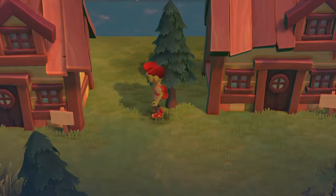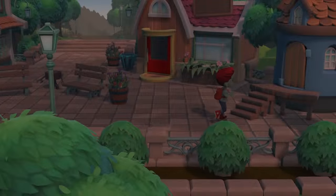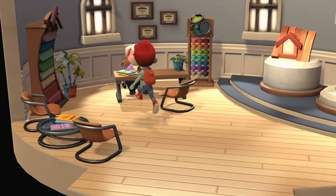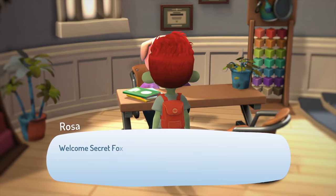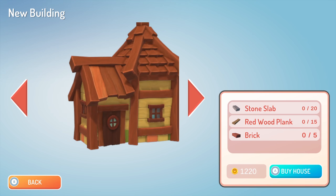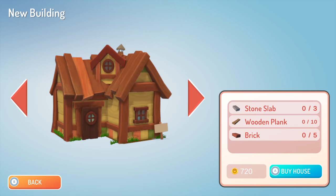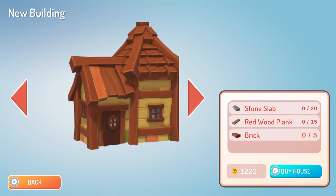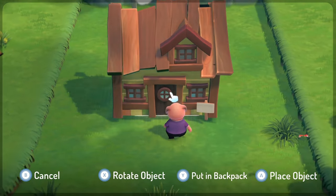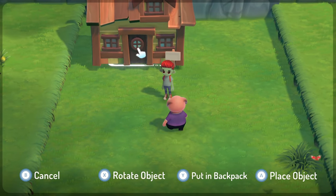On day 7, the real estate office is open and Rosa the capitalist pig is waiting inside. Looks like I need to not only pay for the houses but gather materials as well, and there's only one house type I can easily get materials for right now. I'd really like the little round one, but that requires red wood, which is something I haven't seen yet. So instead I designate a spot for a new boring rectangular house, which is going to take a few days to build. Of course it is.